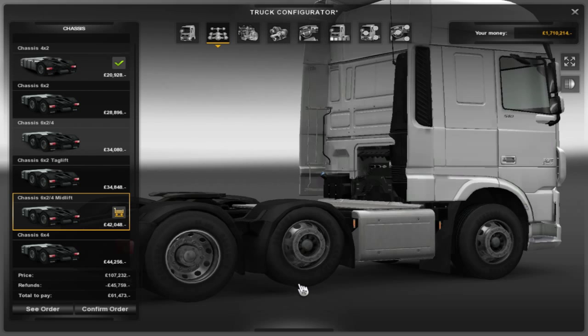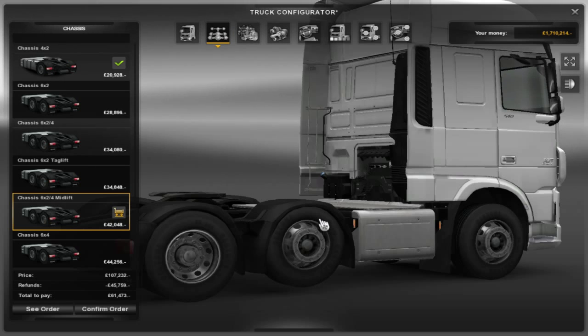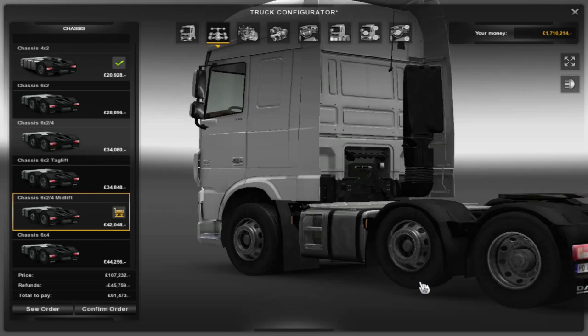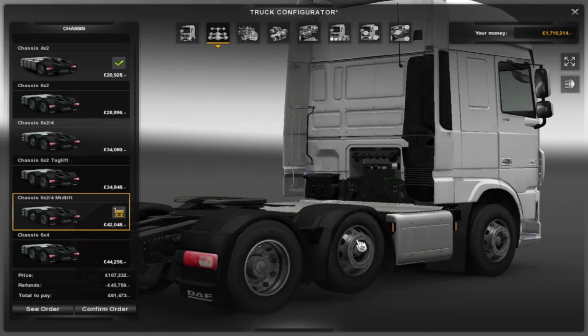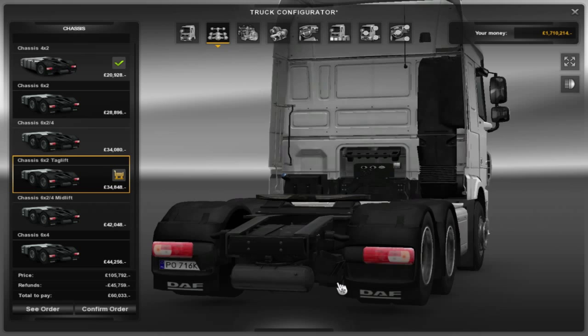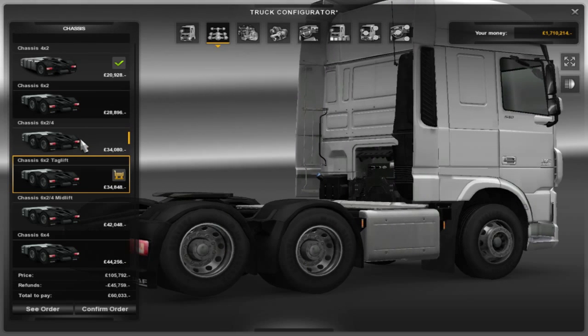You can press U on your keyboard when you're driving and, for example, if you had mid lift, it will lift up. As long as you have the wheel down, it will lift the wheel up, and press U again and it will lower the wheel down — just like a real truck would have. That's an excellent new feature. With the mid lift, they've only got one wheel there in the middle. But if you want the tag lift, it's two wheels on both sides and they both lift up. I think we're going to go for the mid lift.